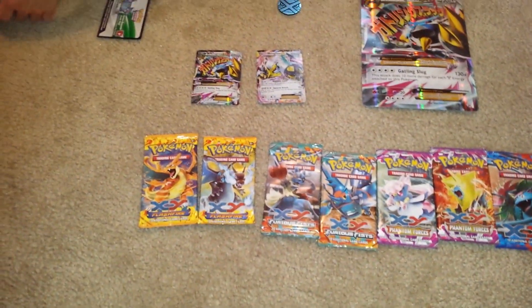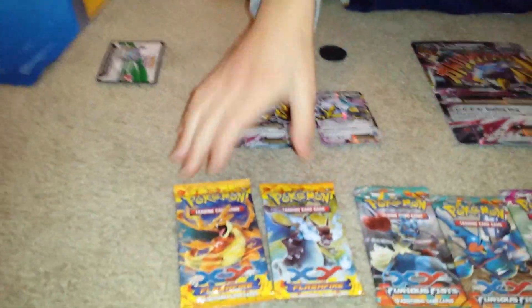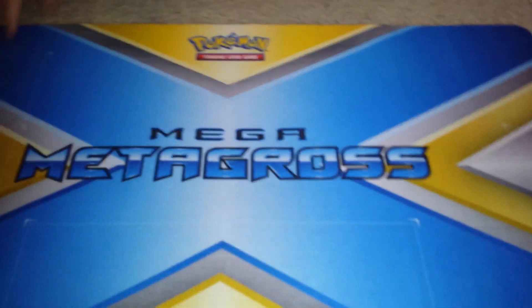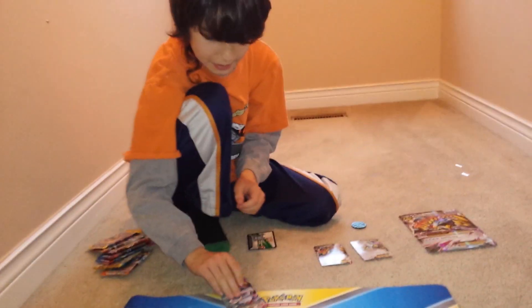Ready to tear in? I'm going to tear in too. I'm just going to pick a random one. You know what would be neat? If you do the openings on top of the Mega Metagross mat. Good point — this could be a new thing. What do you think, guys? Leave it in the comments below. I'm going to pick a random pack. So we picked XY Phantom Forces, and I'm going to open this. Let us know — do you like us to open it on the carpet, or is it better on our play mat here?